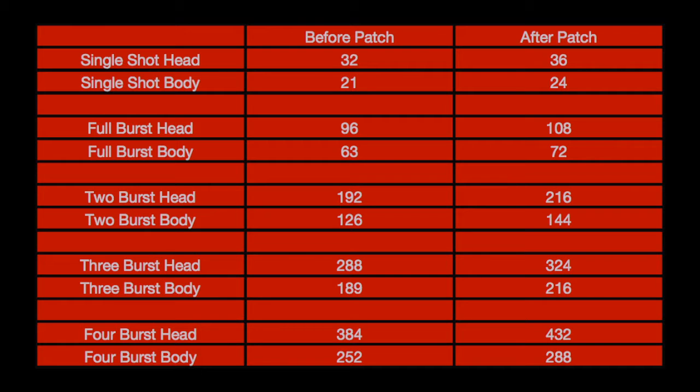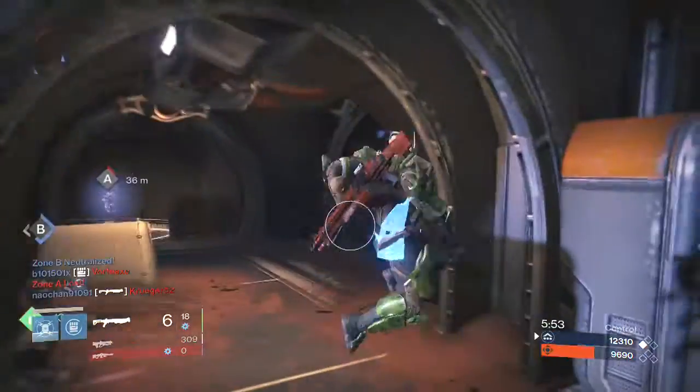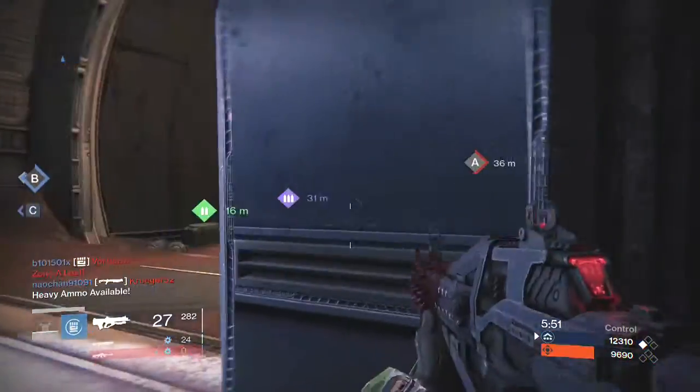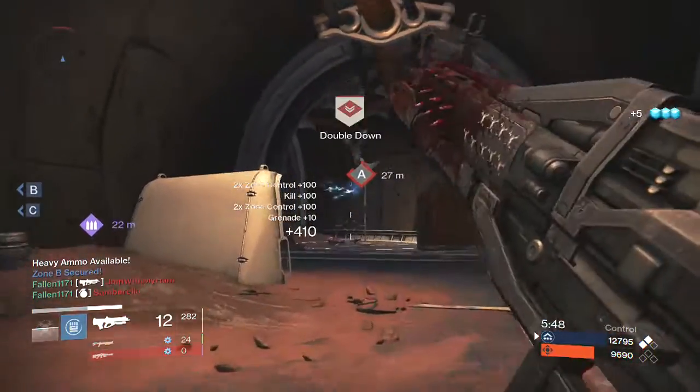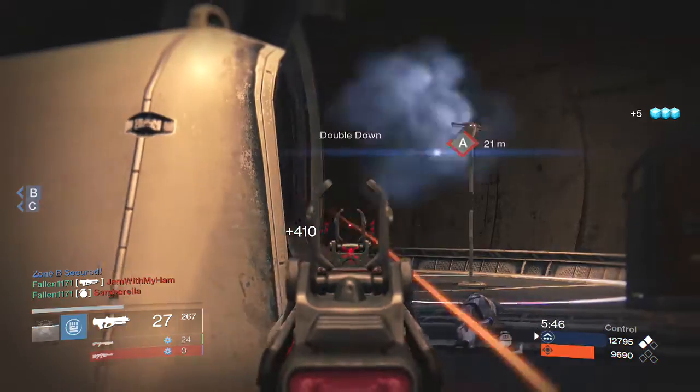Base armor in PvP is 200, with the lowest being probably Warlocks with the lowest armor stat in their subclass at 180, and Titans being the highest at 220.